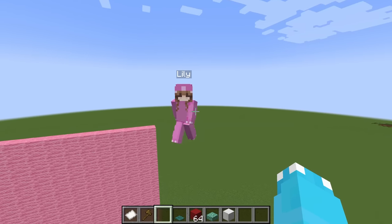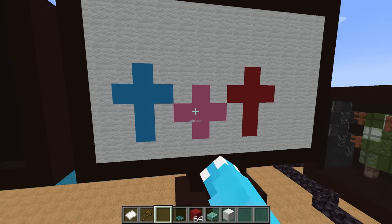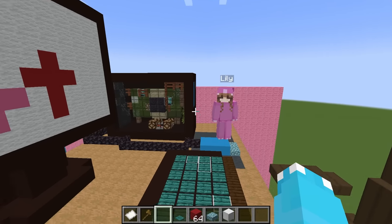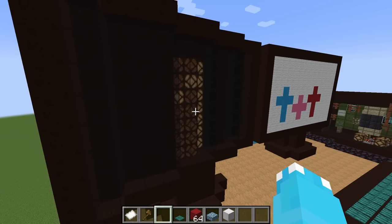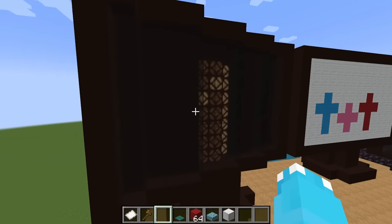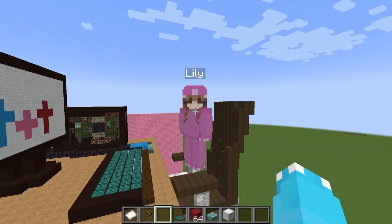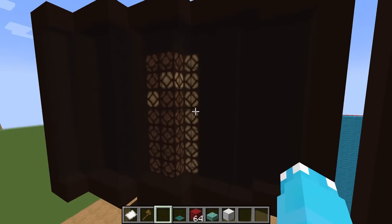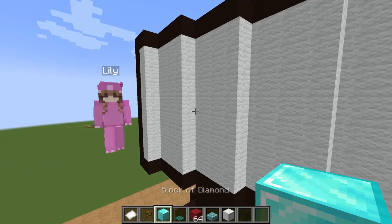Ohms reassures Lily he won't get caught because he's making it all custom. He puts Lily in the middle on the monitor art, then himself and Roxy. Lily reluctantly agrees to help. She suggests putting a diamond on the other monitor since it's her favorite ore. Ohms asks Lily to replace the screen with white wool while he grabs diamond blocks.